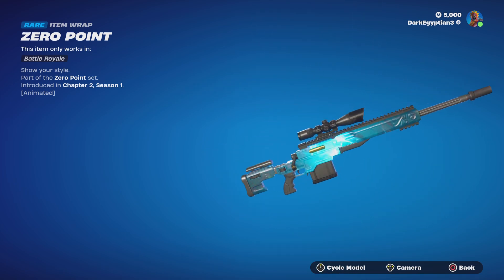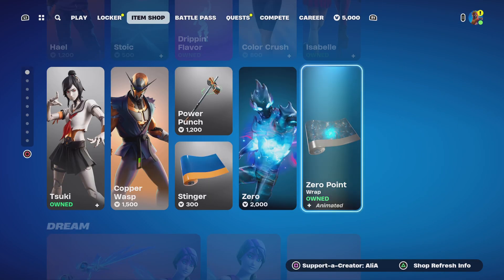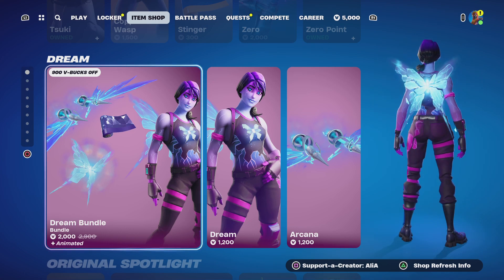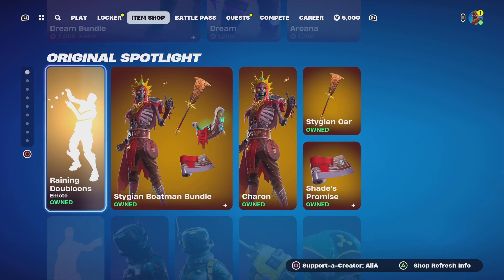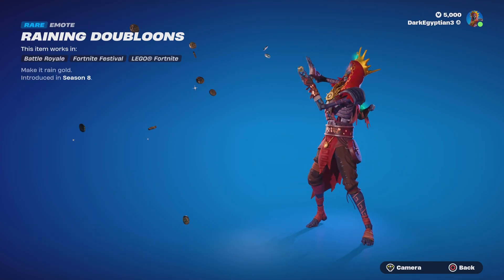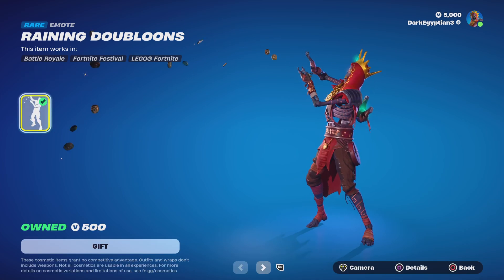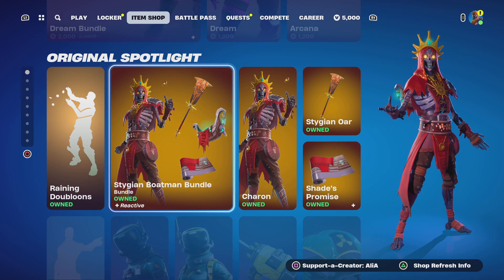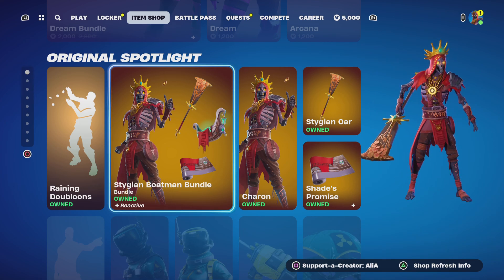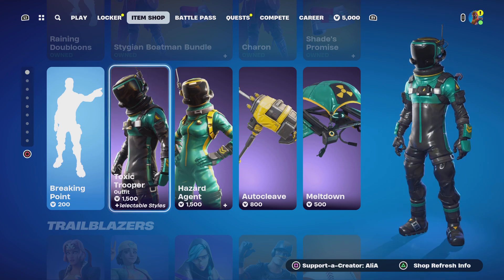Moving on to the return of the Dream Bundle — a really, really cool bundle. I've already covered this in its own 'is it worth it' bundle video. Moving on to the return of Raining Doubloons — Make It Rain Gold. This is an emote that's returned to coincide with the introduction of the brand new Stygian Bolt Man bundle. If you want to know if it's worth it, I've put that video up on my TikTok and YouTube.